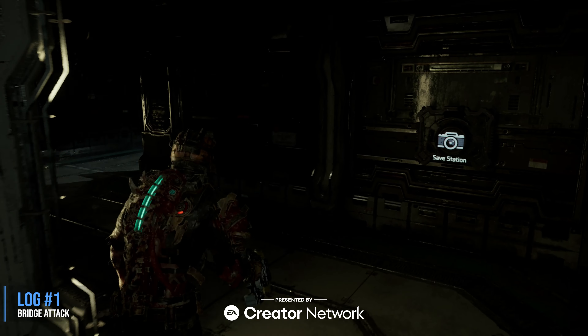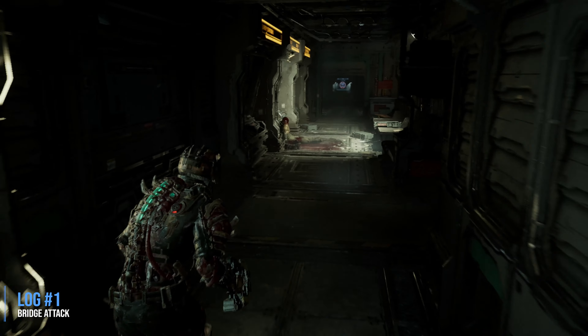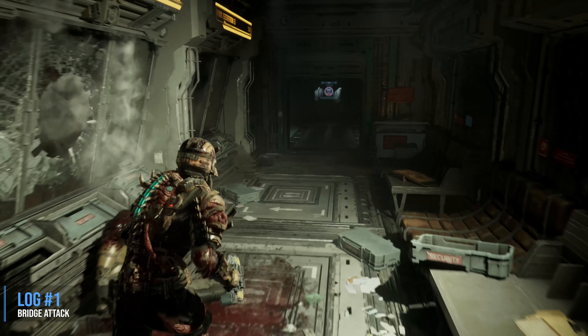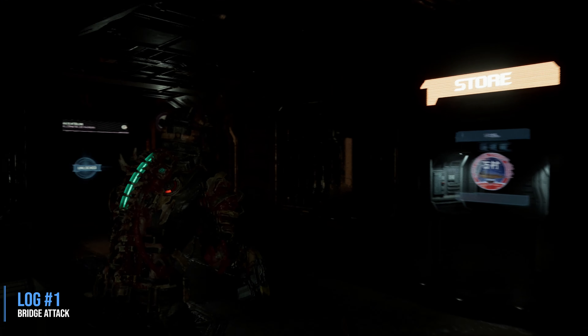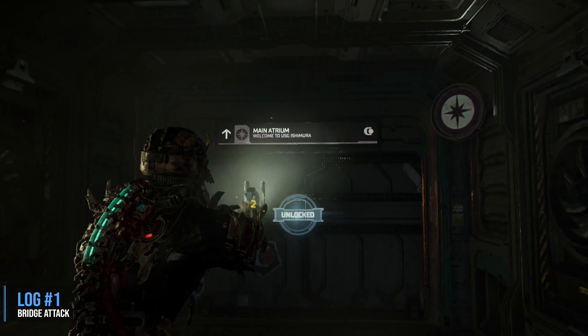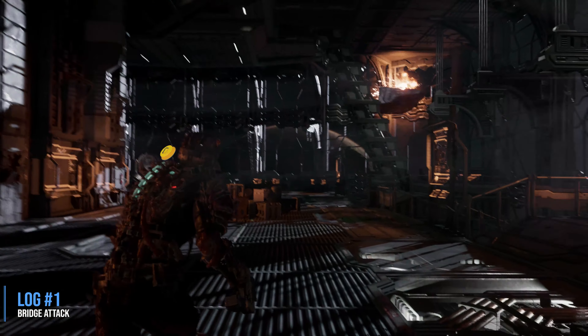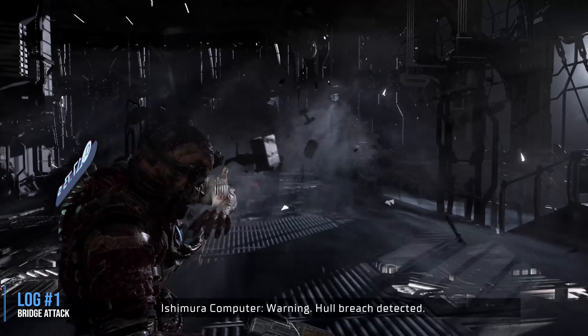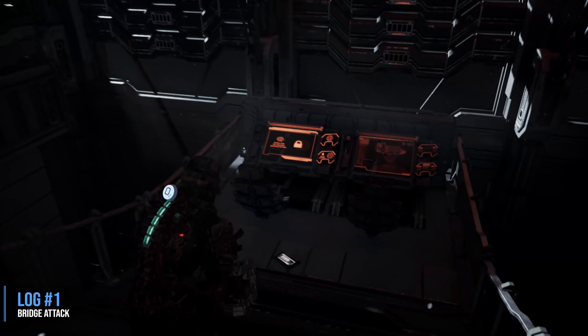These are all the collectibles in Chapter 4. The first one is a log called Bridge Attack. It's going to be in the main atrium. As you enter it, you're going to see a breach in the hall, and you're going to find the collectible sitting down some stairs on the right-hand side of this room. This is kind of like the hub of the entire area — we'll pass through here a few times. There's the breach, and just to the right down the stairs is going to be the log.